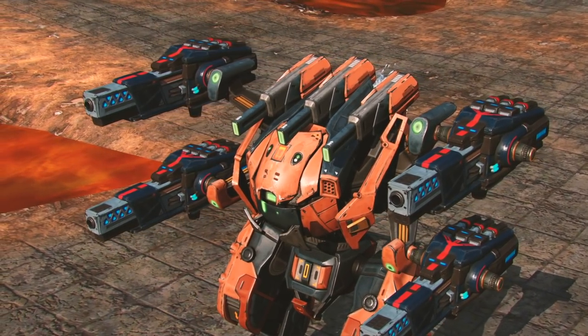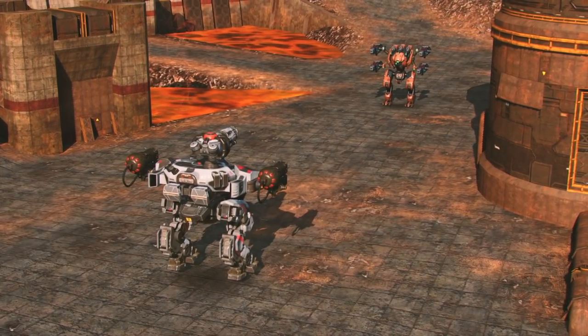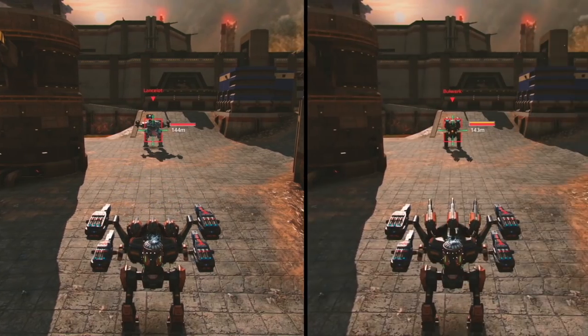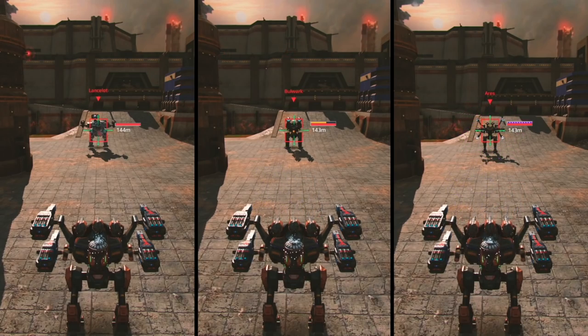Typhon's built-in weapons work like every other energy cannon. You can block Typhon's ability with physical shields, Edges, and Absorber, but Ancile won't block it.